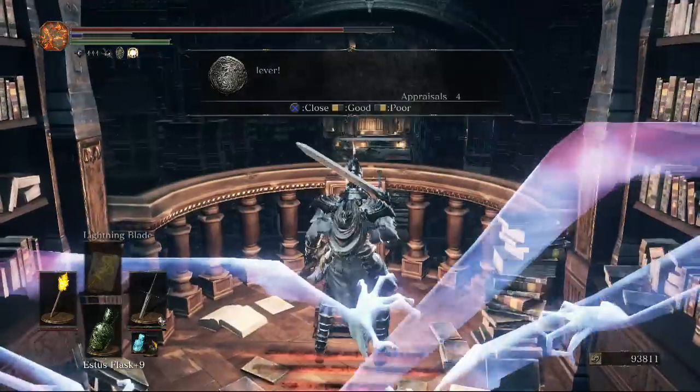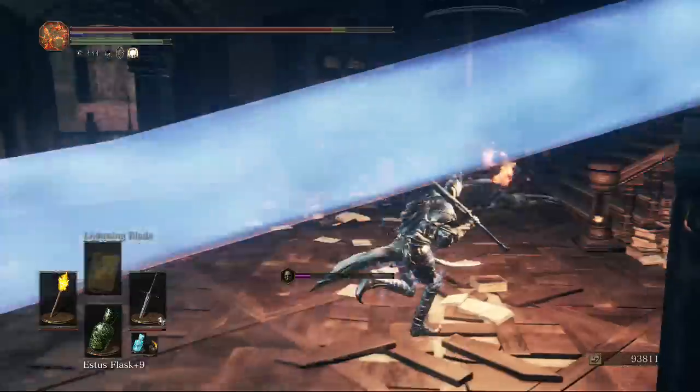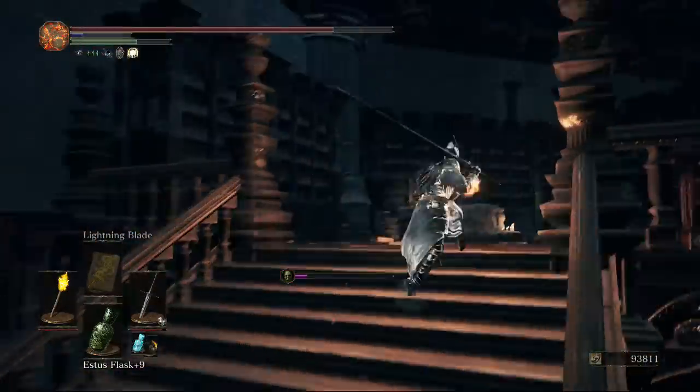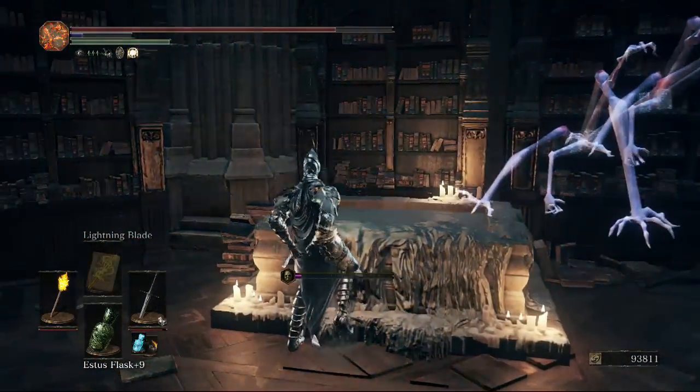Opposite the balcony there's a lever which activates one of the bookshelves down near the main wax area — we'll be picking that item up in a second. Heading up the stairs to the right, there's another titanite chunk.